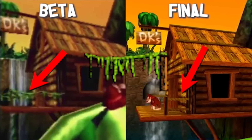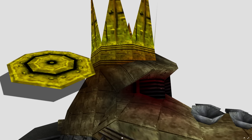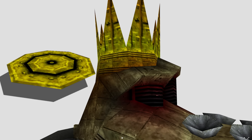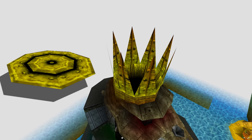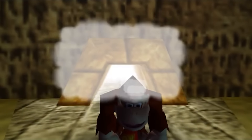Outside of the treehouse itself, the railings were to have vines wrapped around them, as seen in old screenshots. On DK Island and the surrounding areas, one difference is a crown hatch that was found, meant to go on the base of the Crocodile Island crown and originally meant to open up. Instead, all that we got in the final game was a black void.